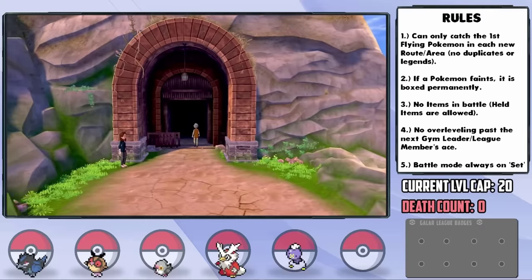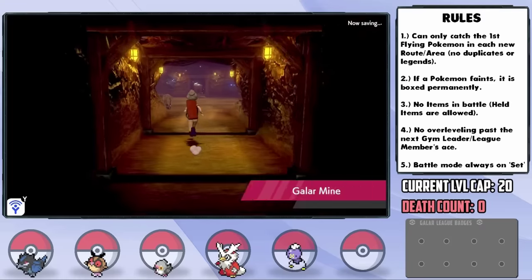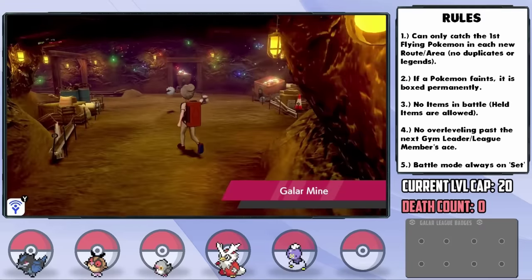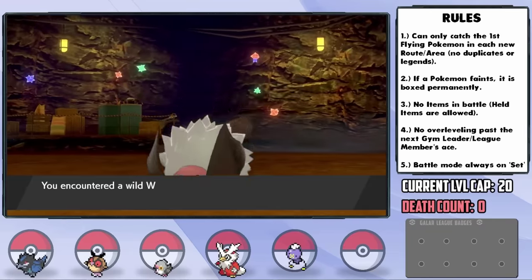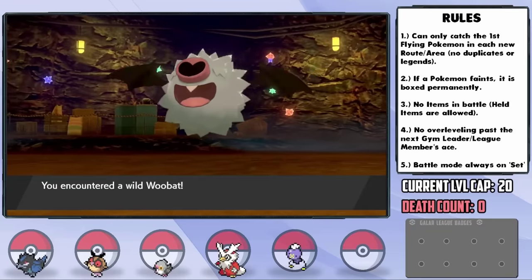Since it's a cave system with Rock-types, the Galar Mines is actually the location of our next encounter — a Woobat, which should add some nice Psychic coverage. We catch one and nickname it Gamorrean, and not only does it have a Relaxed nature — plus Defense and minus Speed — but it also has the Klutz ability, meaning we can't use items on it at all. Dear lord.